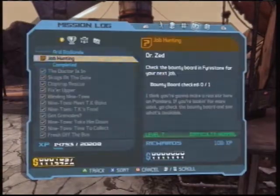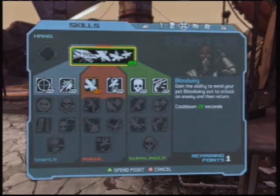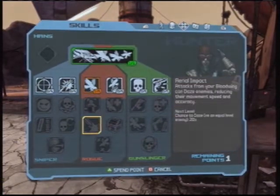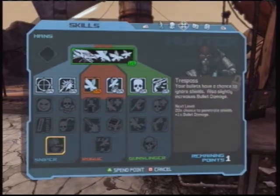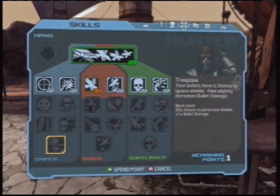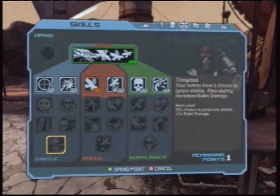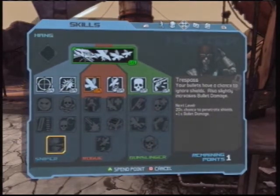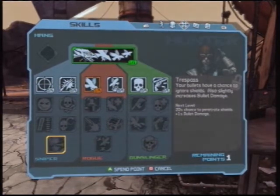Let's use my skill point. Earlier I talked about using the Hunter for a very specific reason. Your bullets have a chance to ignore shields. The first rank is 20%, then 40%, 60%, 80%, and at 100% your bullets totally ignore any shield all the time.